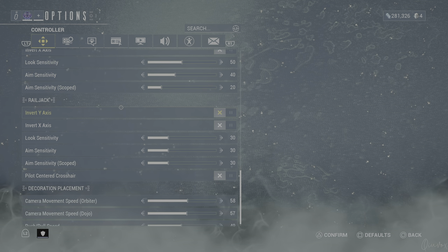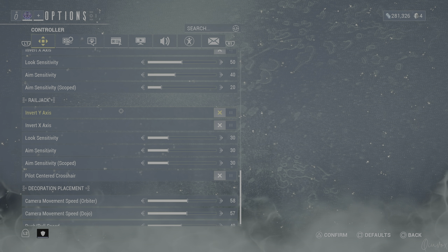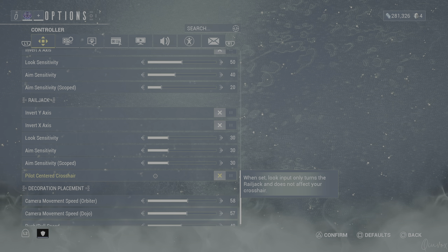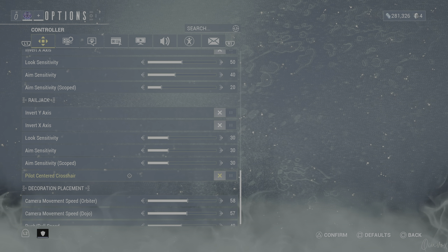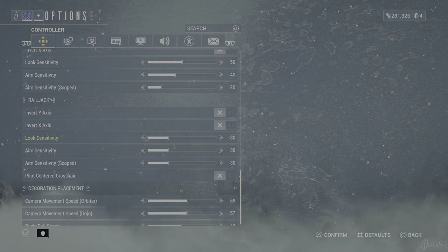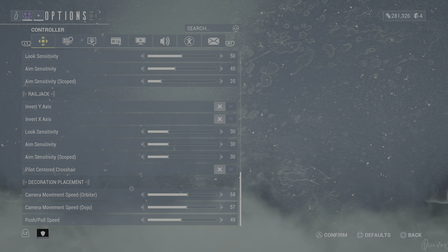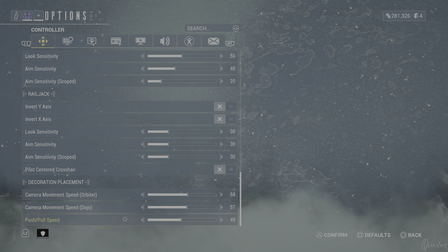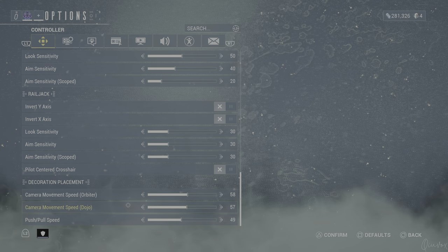On the Railjack, I also don't use inverting, because of the pilot centered crosshair setting — I love it so much. The sensitivities for the Railjack feel quite fine because enemies aren't running around fast. The decoration placement, camera, orbiter and dojo push-pull speed are completely up to you — they're on default and I don't mess with those.